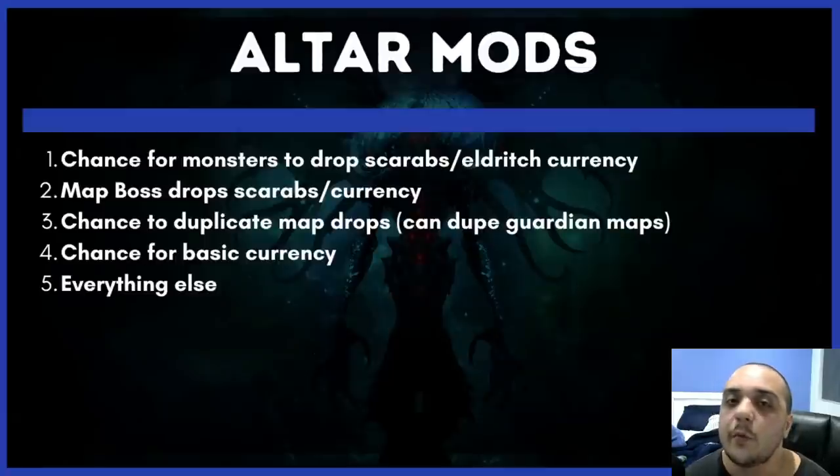We haven't actually addressed what you're going to be doing concerning the altars. I would recommend picking the Eater of Worlds as your influence type. The reason is that the Eater of Worlds currency tends to be worth more than the Exarch currency, and on top of that, the Eater of Worlds has better nodes on the Atlas passive tree for farming the currency — so it's kind of a no-brainer. That might change in the future, so we'll keep our eye out. For those who aren't aware how the altars work: when you kill an Eldritch pack in a map, you have a small chance to spawn an altar. The altar gives a choice between two mods pooled from a big pool of mods. The highest priority is the chance for monsters to drop Scarabs or Eldritch Currency — if one of these is offered, you should always take it, as it gives you the most currency per hour.